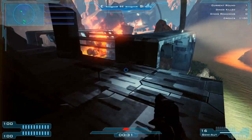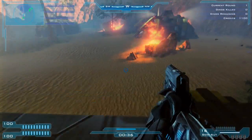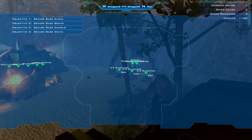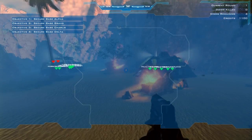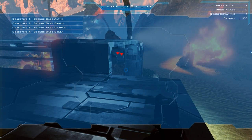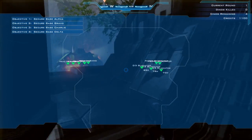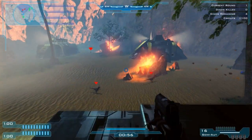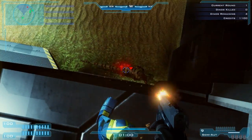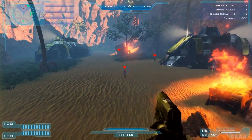You get credits for every kill, and you use those credits to buy vehicles. Pressing F brings up this visor and it shows the location of everything - there's health, ammo, and weapons. You can buy weapons including pistols, secondary, primary, and I think grenades maybe. And there you can buy vehicles: there's a buggy type thing, a VTOL, a mech, and one other vehicle I can't recall at the moment. I've only driven a couple of them - the buggy and the mech.